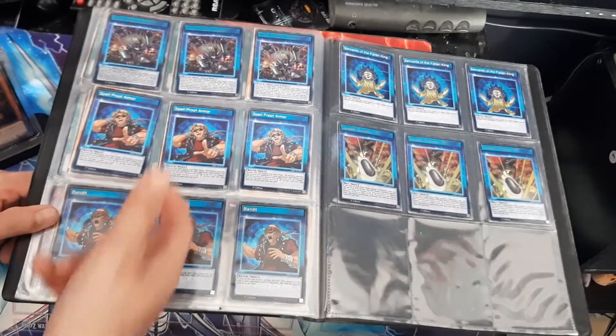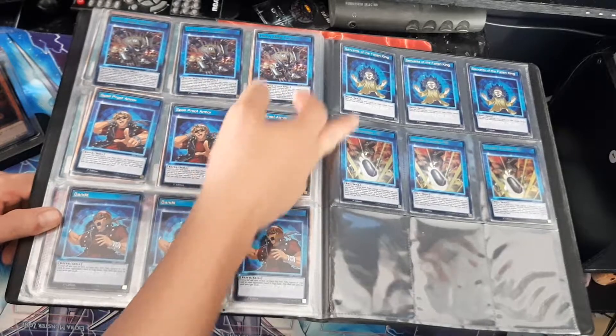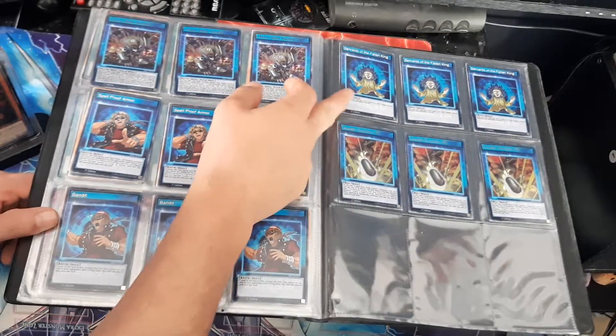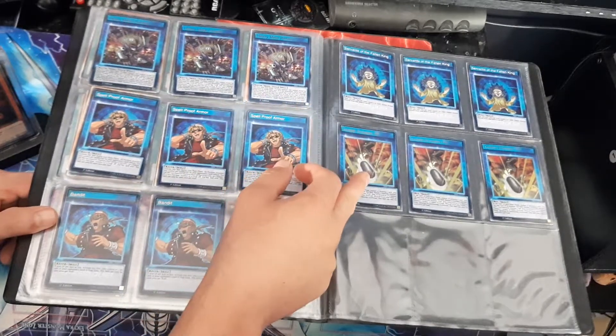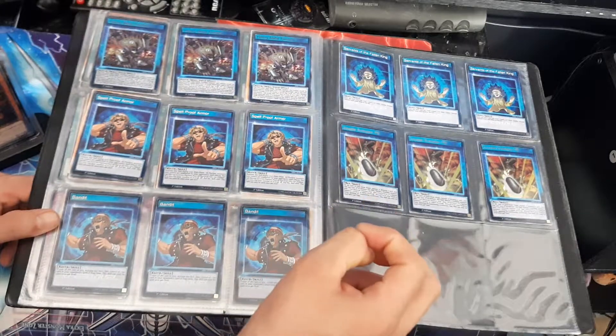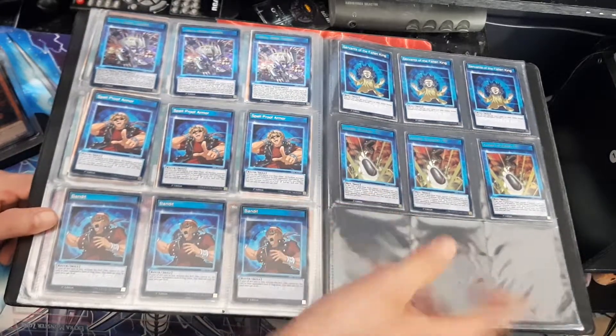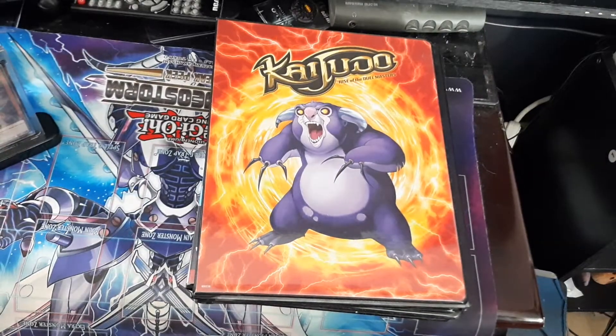Here are all the skills — we got the Bandit Keef skills and they gave us another Bones skill, which was to help you with King of Skull Servants. And then we got Devil Evolution Pill. When this first came out it was like a $30 card, but now it's technically worth nothing.